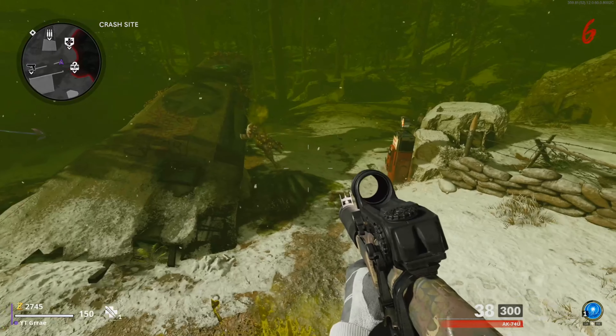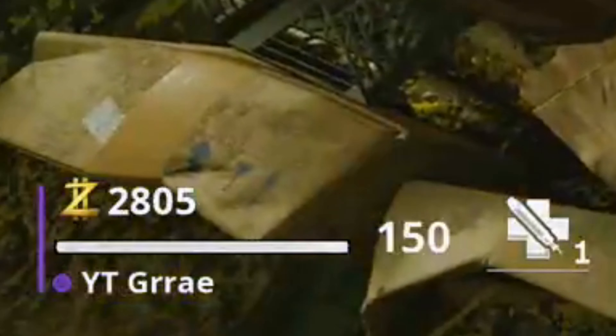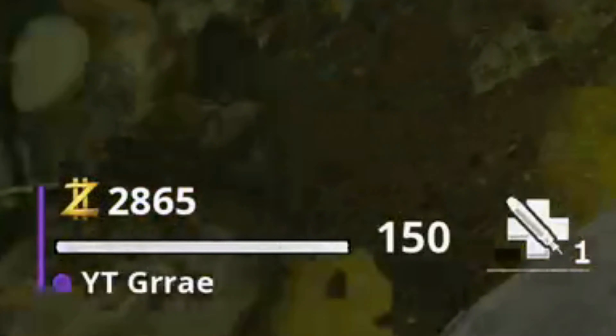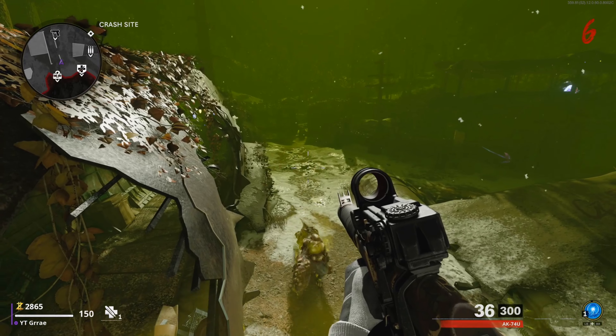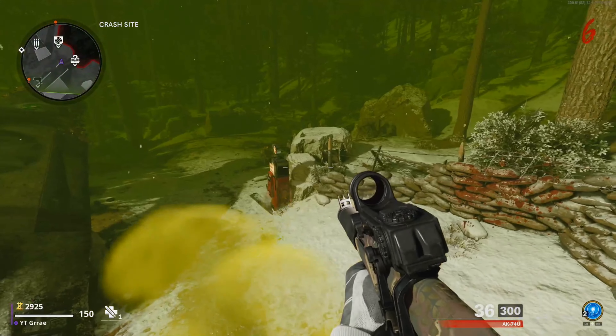Once this portal spawns, go through it and then it's going to bring up two different tunnels. This will be different every single time you guys play. Go to whichever tunnel is marked — you need 500 points in order to go through it. Once you go through it, pick up the part that's in the room, go put it on pack-a-punch, and now you have built pack-a-punch.